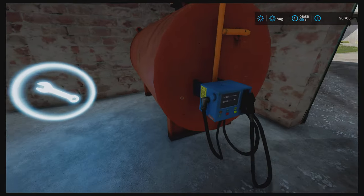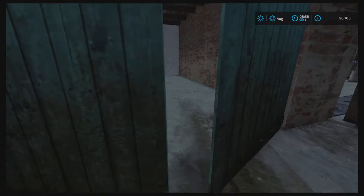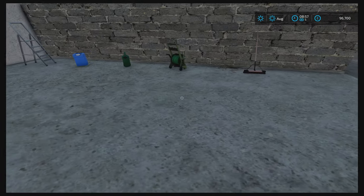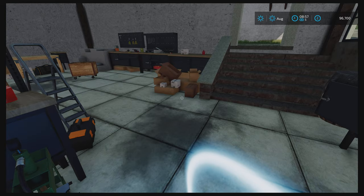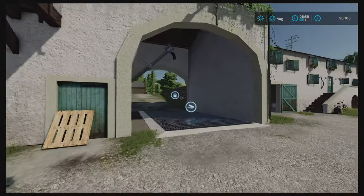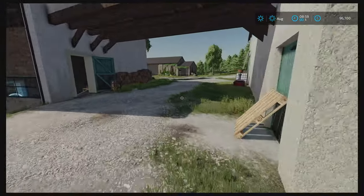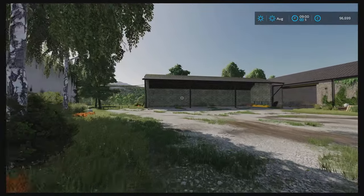This is your diesel tank where you can fill your machines up. This is a storage shed with some decorative stuff in here. Then you've got a workshop where you can repair your vehicles. Going out the door from the workshop takes you over to the grain silo, which is of course where you store all your grain. And over here is just some storage.